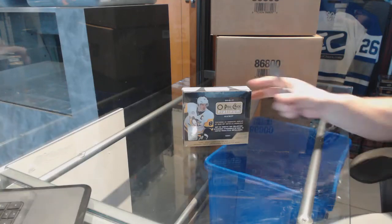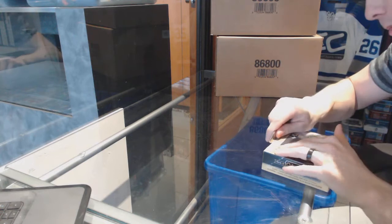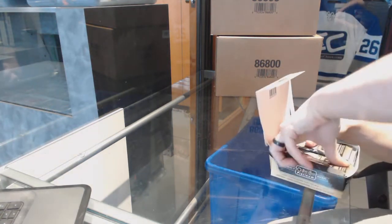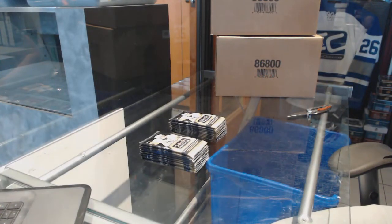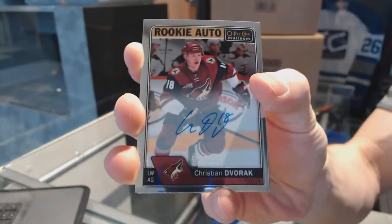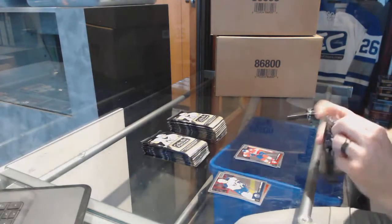Here we go — Dominators box 1617 OPG Platinum. We start right out of the gate with a rookie autograph of Christian Dvorak. Rookie auto Christian Dvorak. And a marquee rookie Michael Matheson.